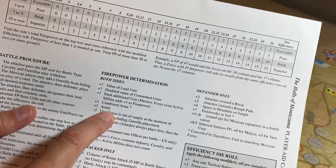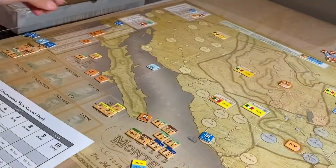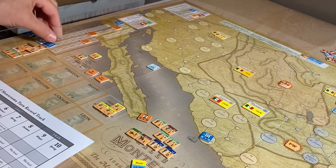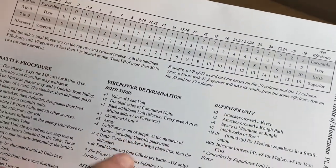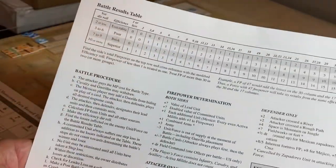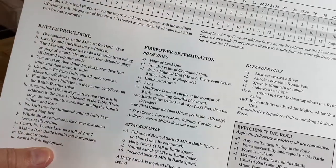Plus three for having an army — they both have armies, so three more is added to each. Neither force is out of supply, so no penalty there. The attacker can go first with battle cards.